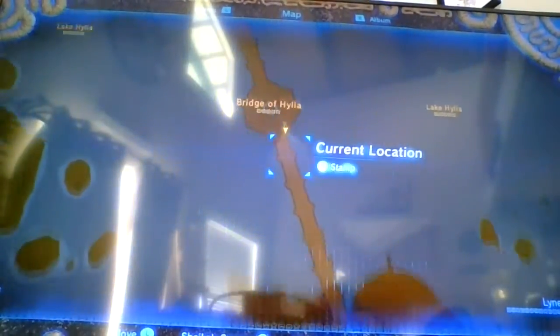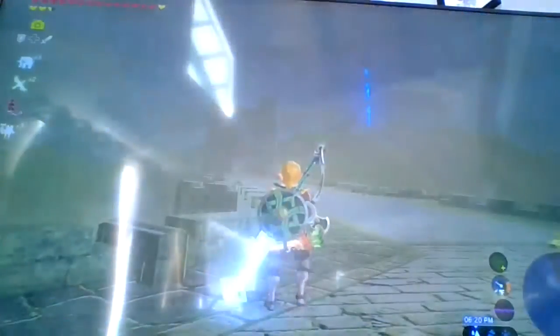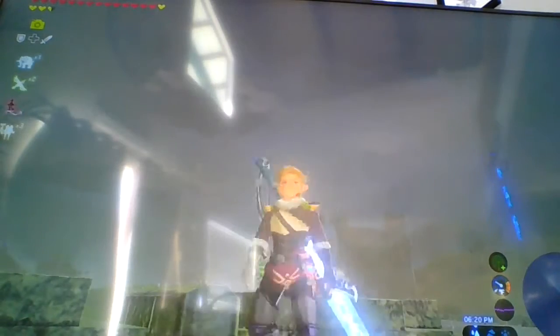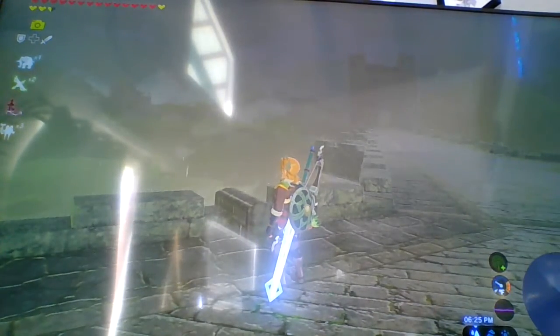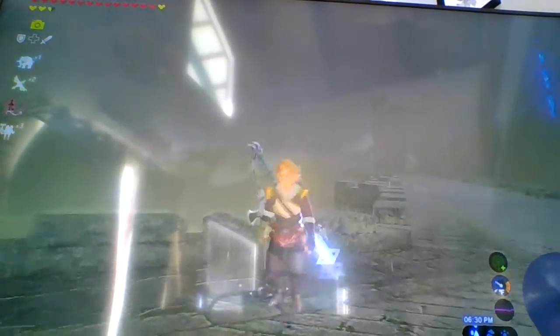Okay guys, the first one is at Bridge Hyla, and you should be pointing at Lake Tower. You can go to bed or make a campfire and then wake up until night. It should be 9 p.m., and then there should be a red shooting star that'll drop a chest.